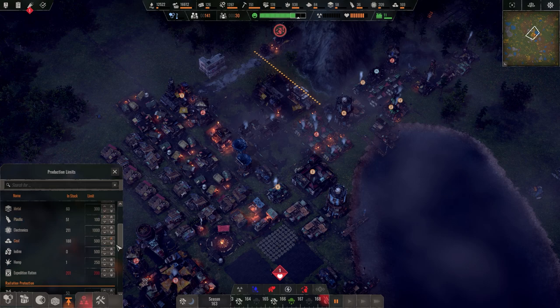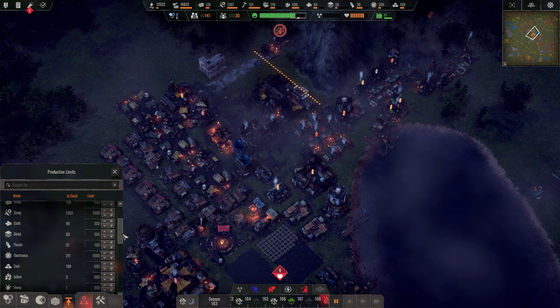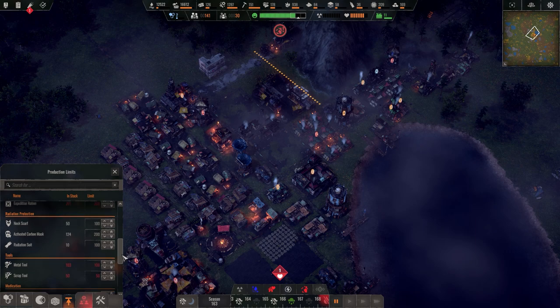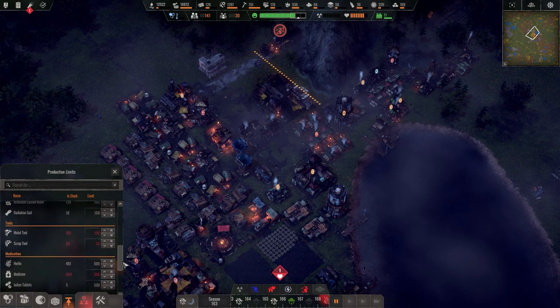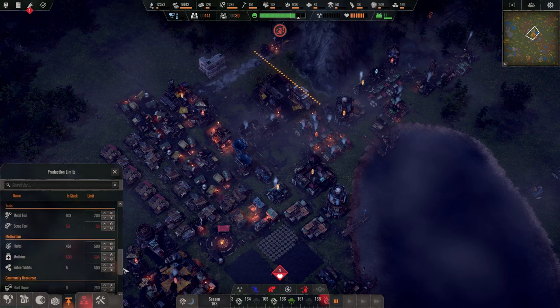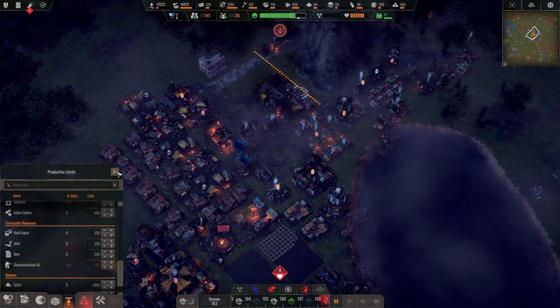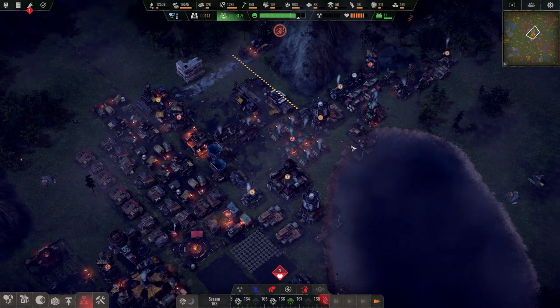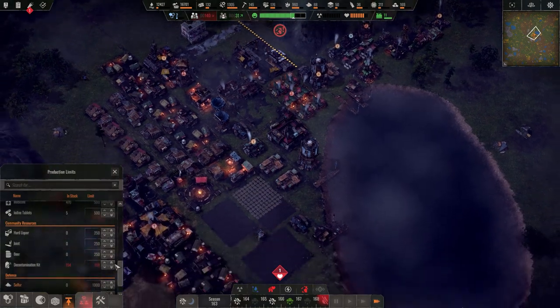We're doing fine this whole time. Let me take a look at our caps for coal — I don't want them to stop. Let's raise that up by another 200. Anybody else reaching their cap? Expedition ration — that's fine. Metal, cloth, scrap — 124. Metal tools — let's raise that up. The more stuff we add, the more storage we're going to have to provide, and that's where problems will start popping up.